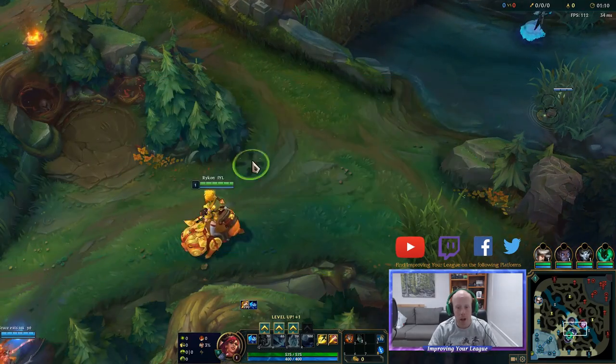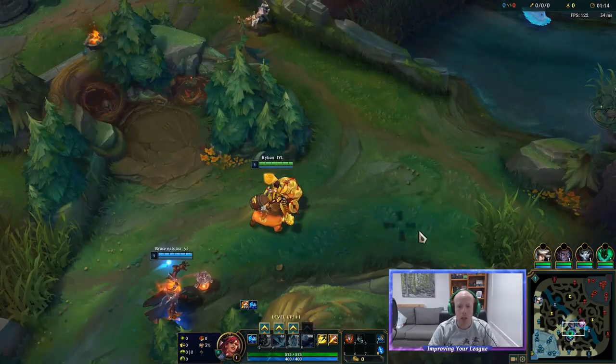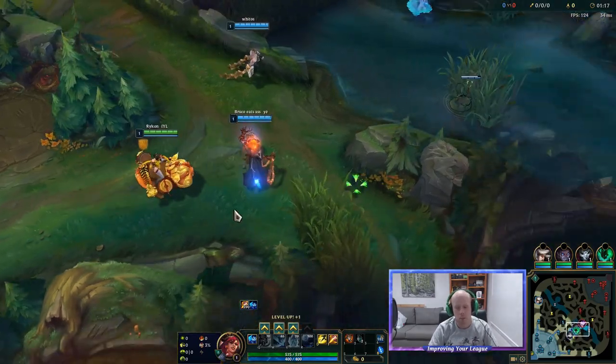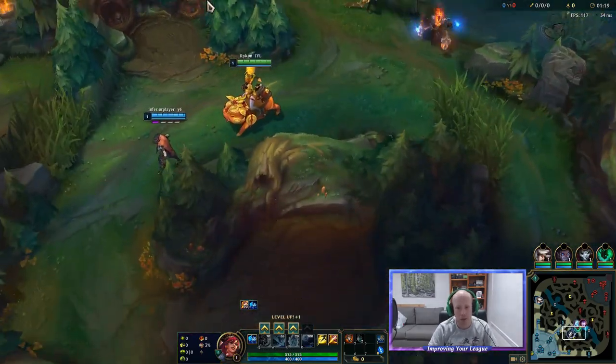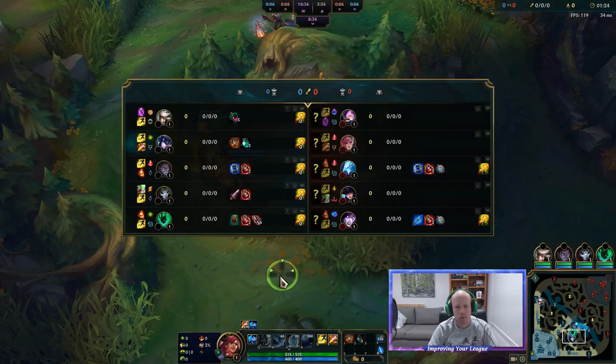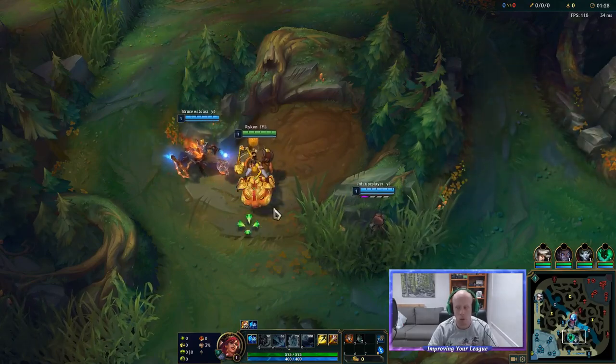Morgana did not react the way I thought she was — I thought she was going to throw a bind or put down a puddle or whatever. Not locking in abilities until I need to, just in case I need my Q to escape or anything crazy happens. Looks good to me. Looking forward to having a Sejuani game, so let's get to it.